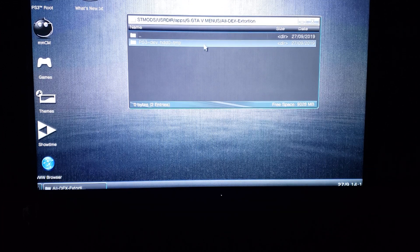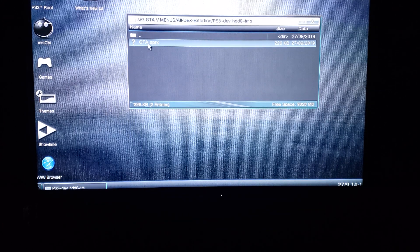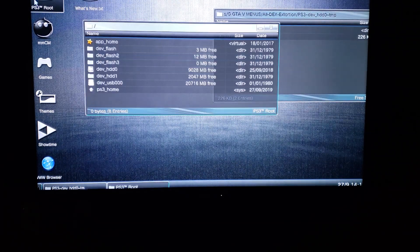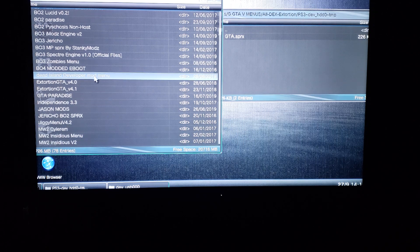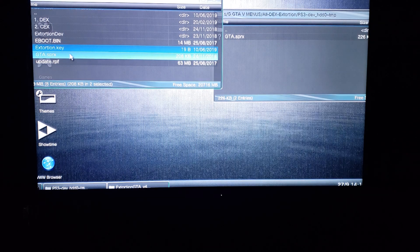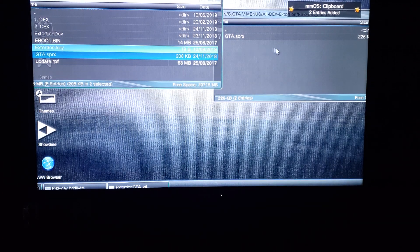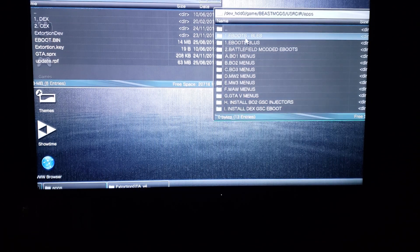Boom. So now I want to go into Extortion — and again here is the path, you cannot mess with that. That's gonna put the SPRX or any other files you put in here into the TMP folder. I'm going to open my USB and you'll see I have a whole bunch of stuff on here. I'm going to go to Extortion, get my key and the SPRX, copy it, and drop it into this folder. Boom — that easy. That is Extortion and that is my key.